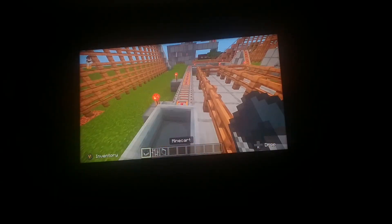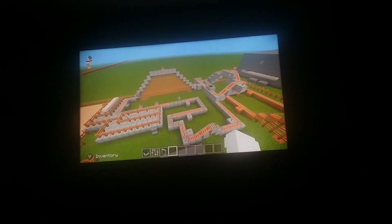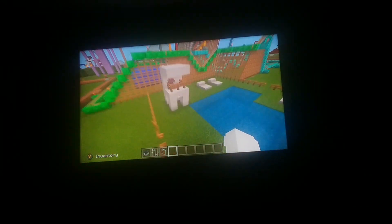Next we have the mine ride. I tried to make a little bit of a loop, but since you can't get things to go upside down, it basically just came out like this. I don't think it's operating either. Let me check and see if it works correctly. Okay, there we go. Yeah, it should work. So then we got the pool here.